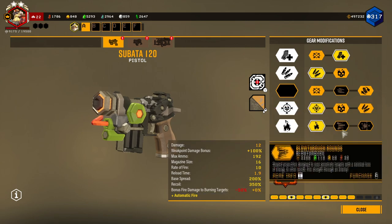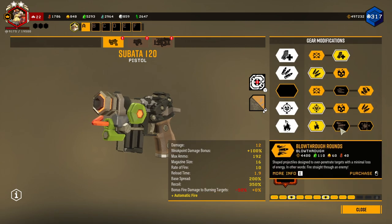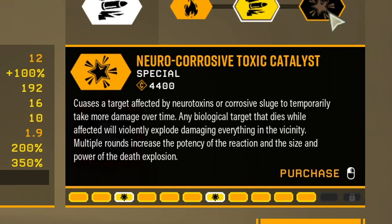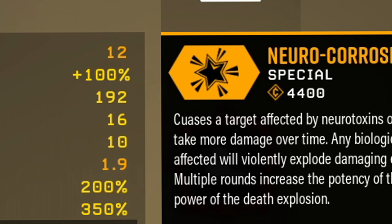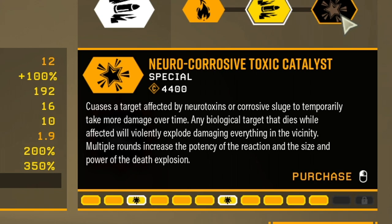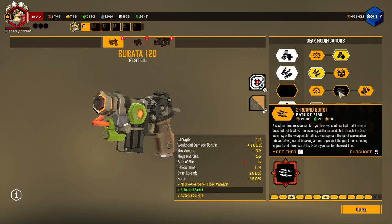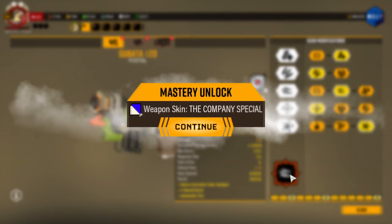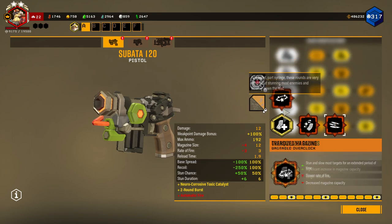Did they change that? Oh there's new changes to the Sabata. They added Blow Through Rounds. Oh that's new too — Neuro-Corrosive Toxic Catalyst. Causes a target affected by neurotoxin or corrosive sludge to temporarily take more damage over time. Any biological target that dies while affected will violently explode, damaging everything in the vicinity. That is so cool. And then this — Two Round Burst. A custom firing mechanism lets you fire two shots so fast that the recoil doesn't affect the accuracy of the two shots. Oh my god, I wonder how that's gonna affect the automatic fire. We're gonna try that out.